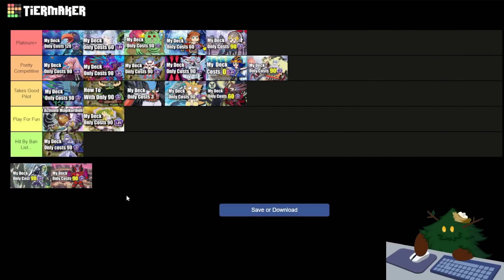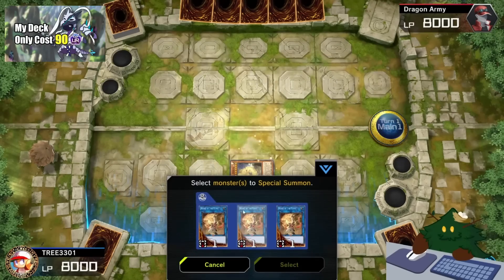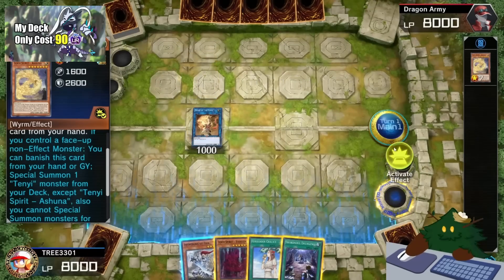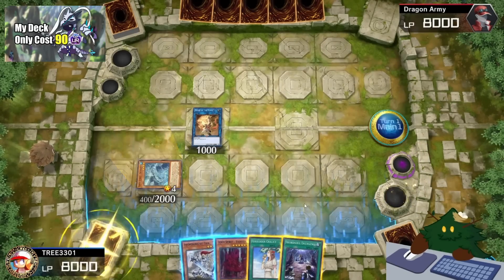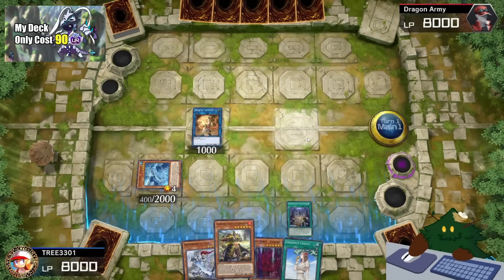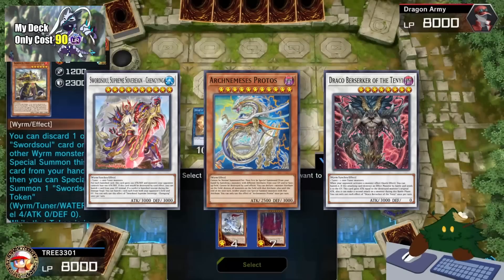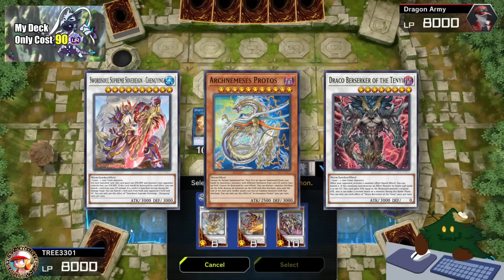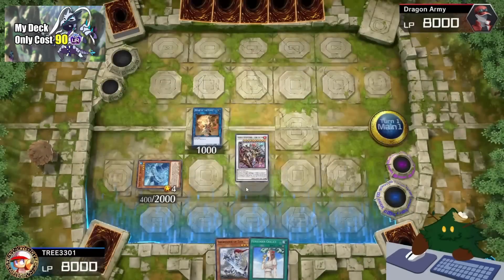Next up we have Swordsoul. Swordsoul I believe deserves the Platinum Plus tier. The Swordsoul strategy involves synchro summoning with Wyrms. My particular budget deck is very consistent and can summon out pretty good monsters and can end on a really good board with upwards of three to four interruptions. If you want to invest into Swordsoul, you should look into cards like Swordsoul Supreme Sovereign Chengying, Archnemesis Protos — that card can probably win you the game by itself — Draco Berserker of the Tenyi, and just more copies of Mo Ye.